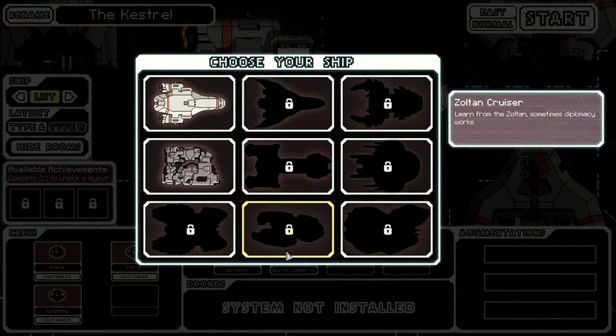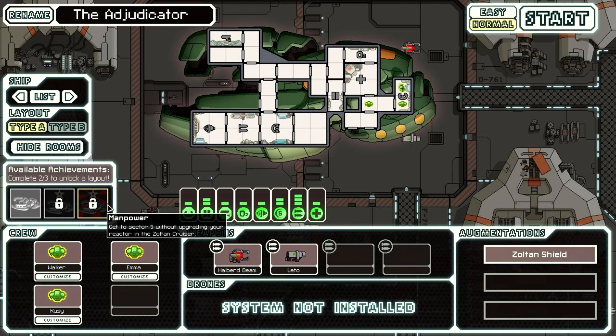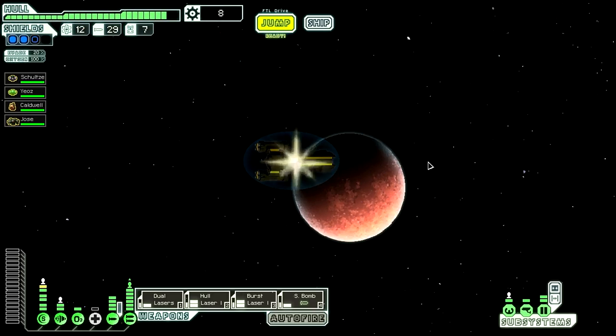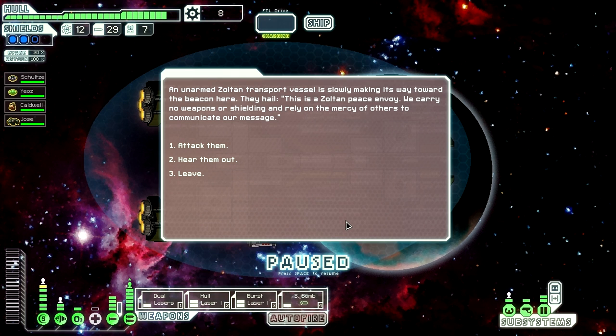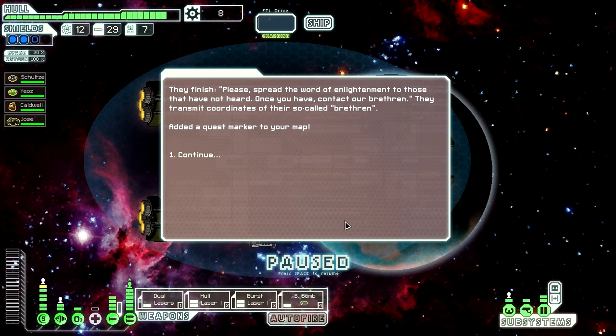The Zoltan cruiser is unlocked through diplomacy — that's entirely what it's about. It's not about surviving a solar flare event or killing anybody. All you have to do is think with your head when it comes to negotiating peace. You'll know you're at the right sector when you come across an unarmed Zoltan transport vessel and you have the option to attack them, hear them out, or leave. What you want to do is hear them out so they can tell you about their message of peace and harmony.